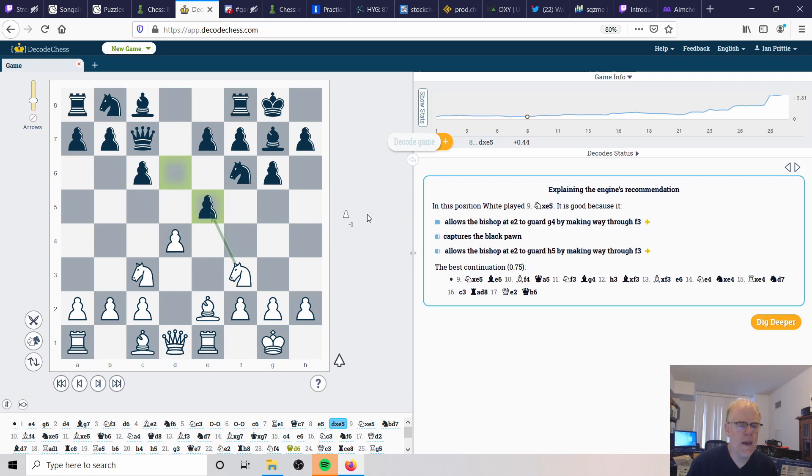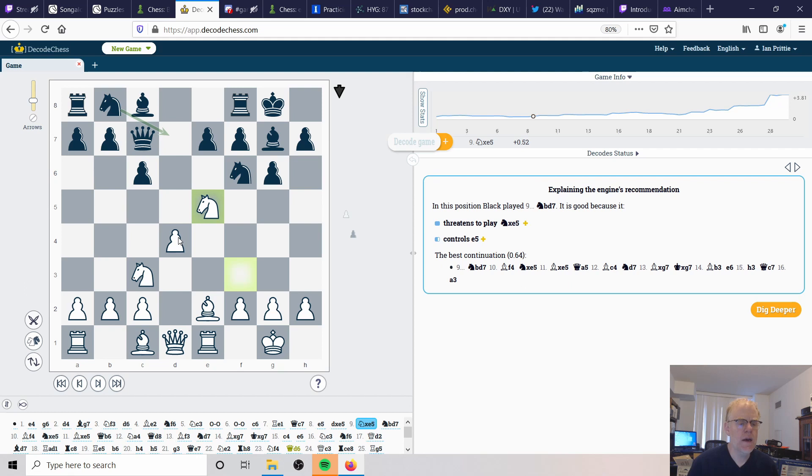Black decides to take. White very wisely does not want this file opened right now because of the potential that the queen could come under pressure - rook to d8 would be obvious if we recaptured with the pawn. So Tori leaves the file closed for now and opts to recapture simply with the knight. Now we see excellent central control - the pawn is gone on e4 but the knight has moved into a much stronger position and has kept the file closed, which for the time being is a very good idea.